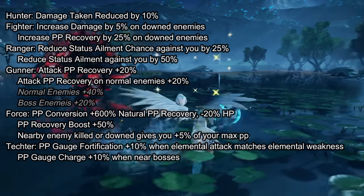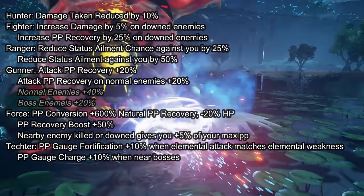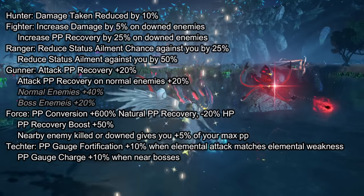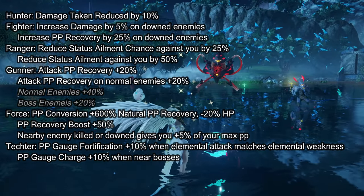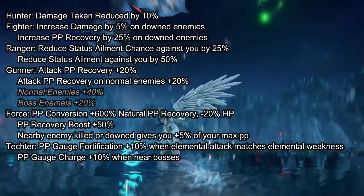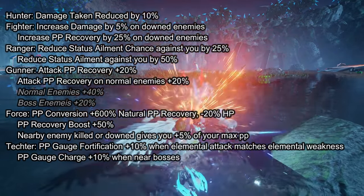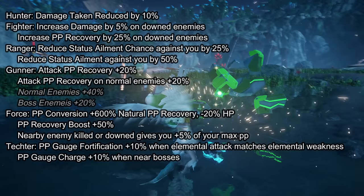Ranger focuses on reducing status ailment chance by 25% and reducing duration when affected by 50%. Gunner is for those who want attack PP recovery — boosting PP recovery by 40% when attacking normal enemies and 20% when attacking bosses — and is especially solid for Ranger main class players. Force is focused on natural passive PP recovery with PP Conversion at 600% increase with 2 charges, PP Recovery Boost at plus 50%, and 5% max PP recovery when enemies are killed or downed nearby. Lastly, Tecker is for those who love to spam photon blasts, as it focuses on increasing your photon blast gauge when attacking enemies with their elemental weakness.